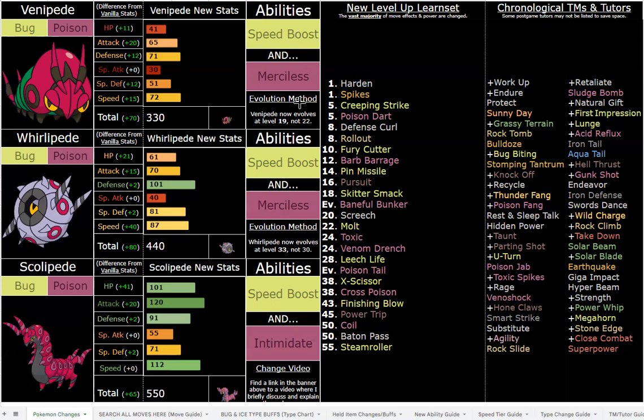You could run an Intimidate, First Impression, Leech Life, U-Turn set with Assault Vest — that would be awesome. Or a purely defensive utility set with Intimidate would be awesome too. You have Molt, which is a Bug-type Recover — really nice for healing. Skitter Smack drops both Attack and Special Attack by minus one, which is really nice for defensive sets. For hazards you've got T-Spikes, which is pretty good, especially for Merciless sets — that's another great reason to use Merciless.